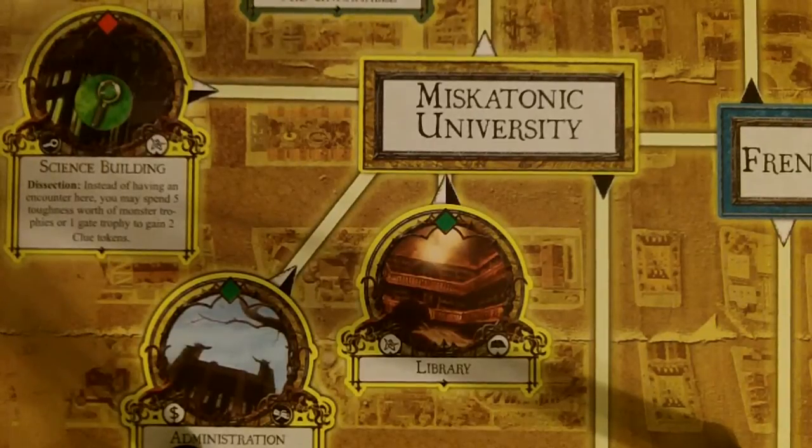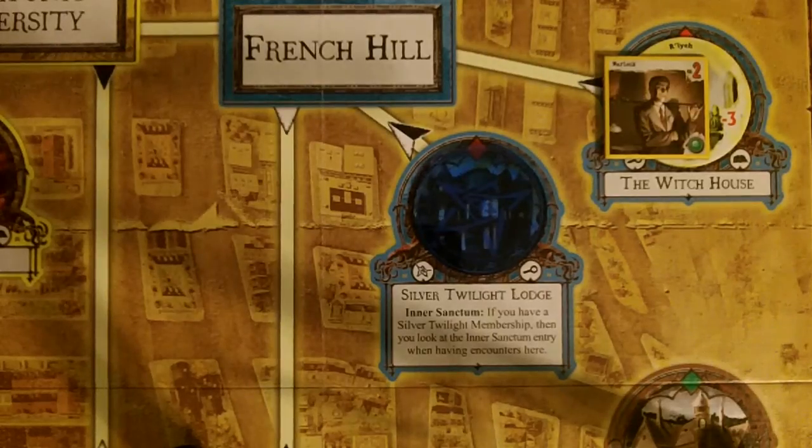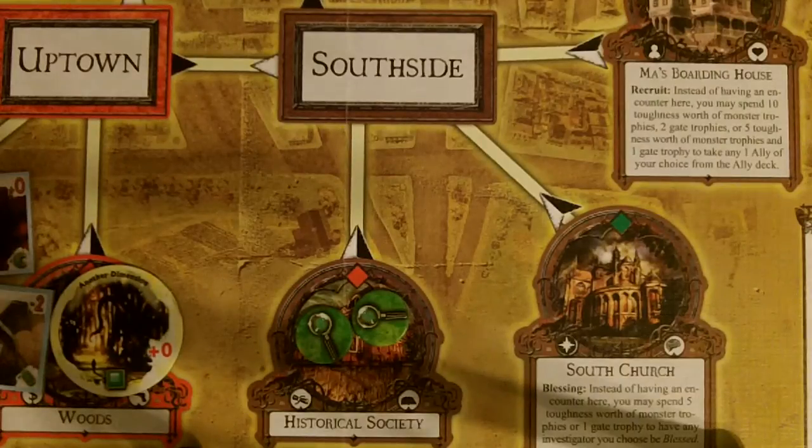At Miskatonic University, we have a clue token at the Science Building. At French Hill, we have a sealed gate at the Silver Twilight Lodge. And at the Witch's House, we have a gate to Relay, being guarded by a Warlock. Over in the south side, we have two clue tokens at the Historical Society.